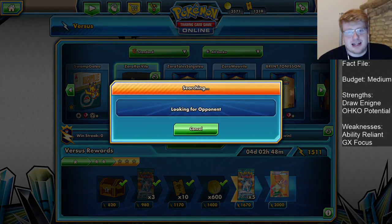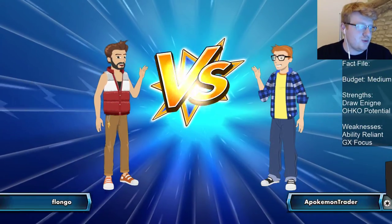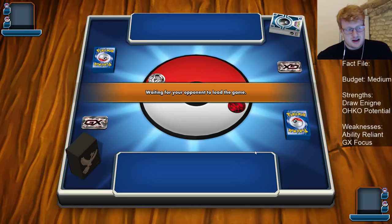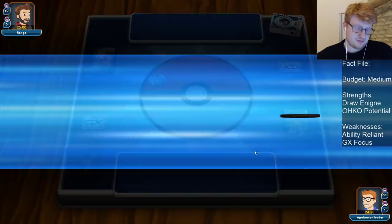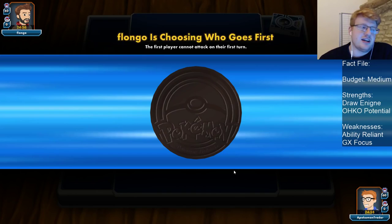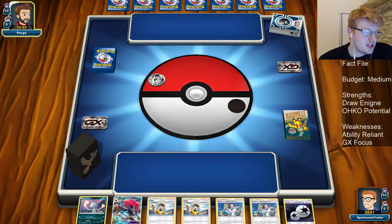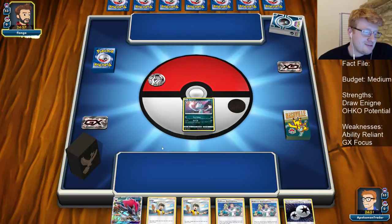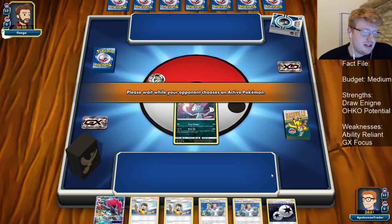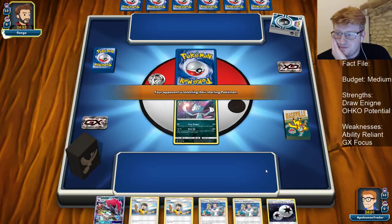Let's jump into the ladder now and see what we come up against. This deck — like I said, I'm not teched for Mill so we probably lose that, and we don't want to see Buzzwole. I think we have reasonable chances of beating the rest of the format, especially using Judge to disrupt some of these decks. Judge is already in our hand — we have a nice Elm and DCE, already looking pretty good here, going second though.